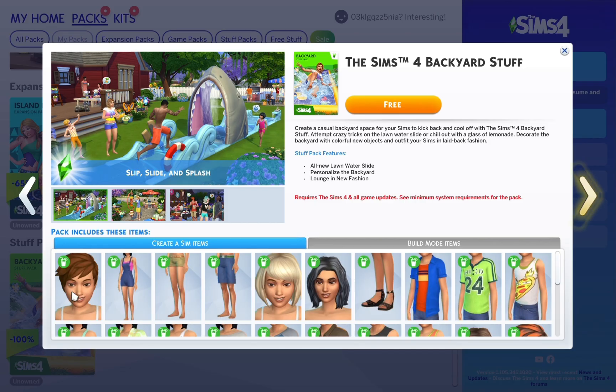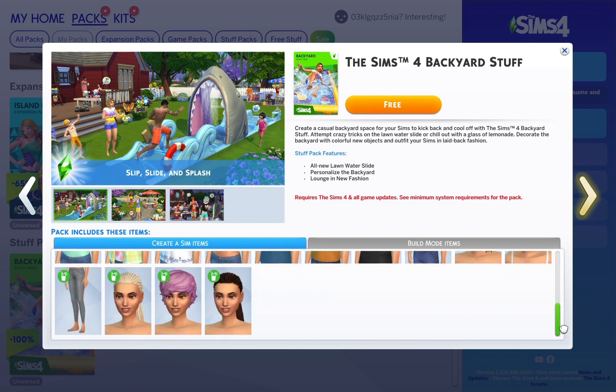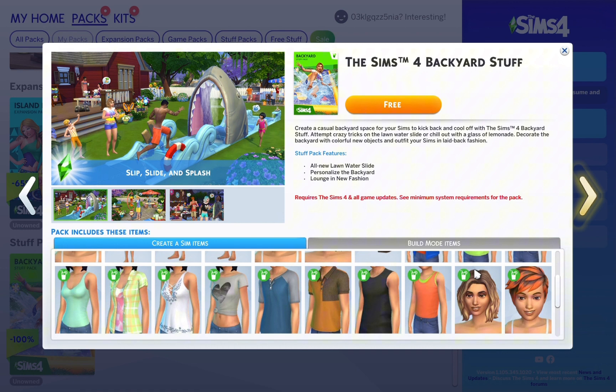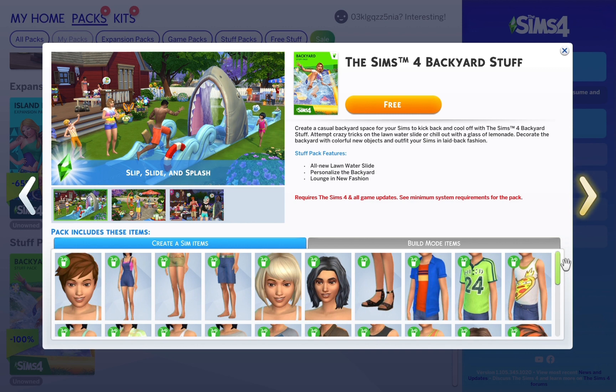In the Create-a-Sim mode you get a few new outfits and a few new hairstyles. On the bottom row I do actually have two shirts that I quite like for the male and female Sims. The hairstyle on the bottom row is quite cute as well. This is the female t-shirt, and the one next to it I quite liked — that was the male t-shirt.